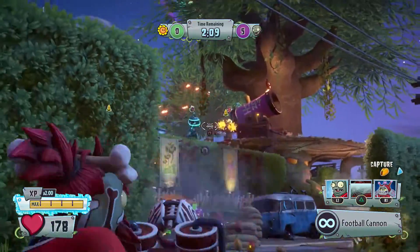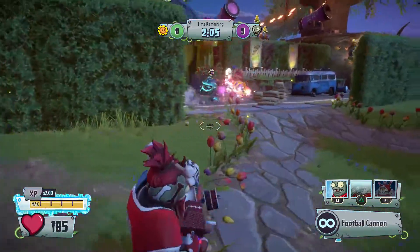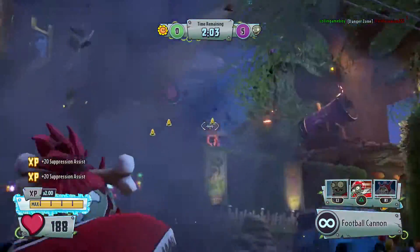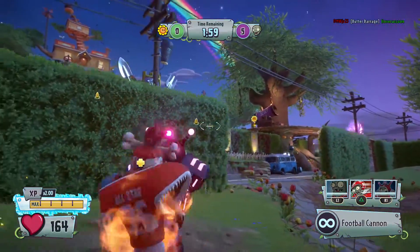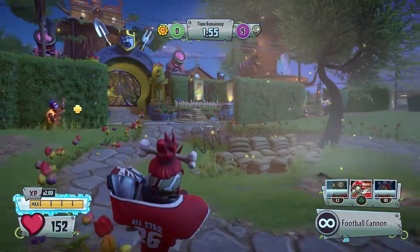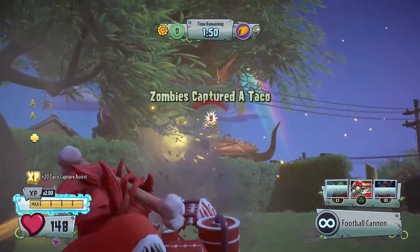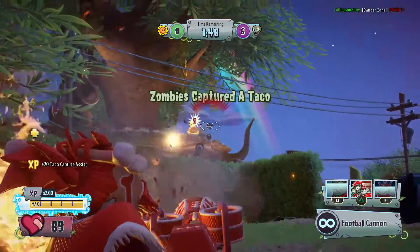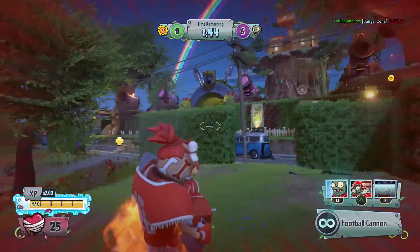I see that butter — I'm trying to dodge it. I see this guy, he's trying to get me. Lots of Kernel Coins right now, they're trying to take me down. I see that Sunflower — is she going to take the cannon? She's staying up there, playing it safer. The zombies captured a taco — zero to six. Poor plants, not doing so well right now.